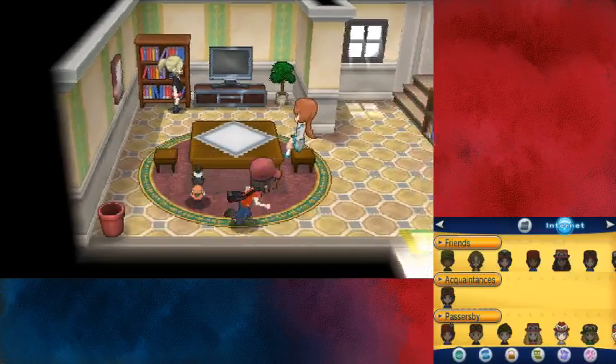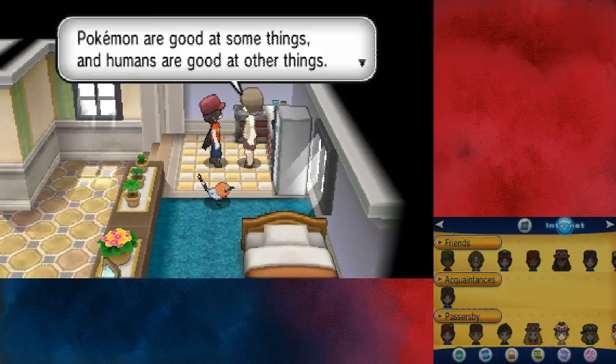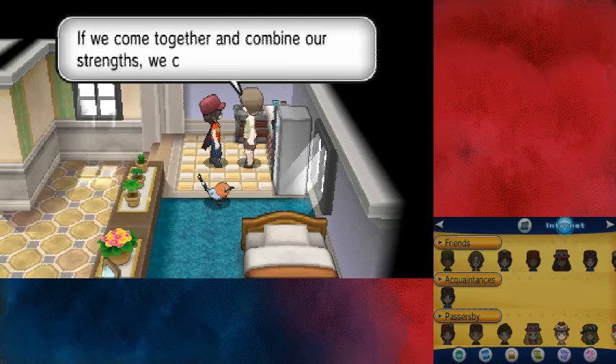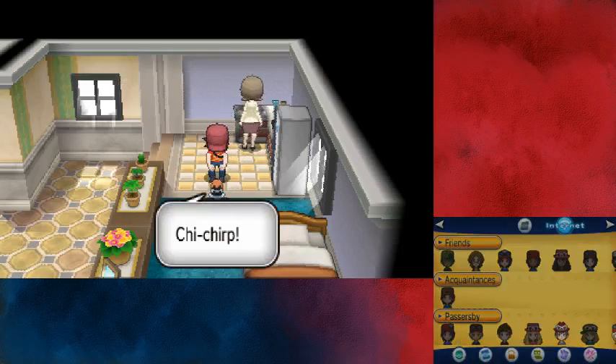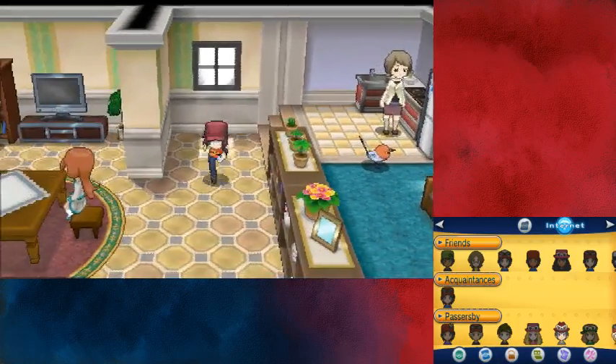A trash can is empty. An NPC says: 'Pokémon are good at some things and humans are good at other things. If we can combine our strength, then this world becomes more interesting to me.' Nothing else interesting here — we just got Persim Berries from this house, that is all.